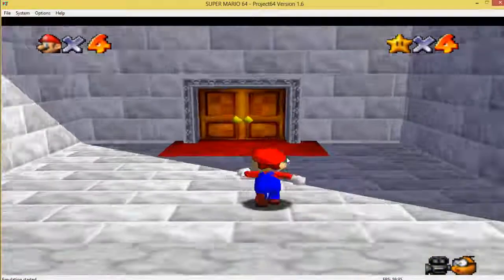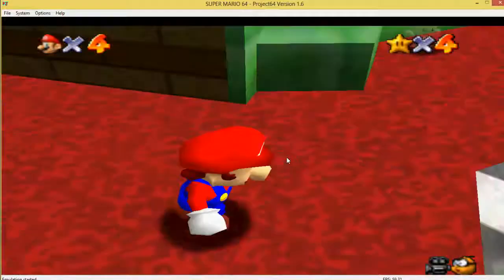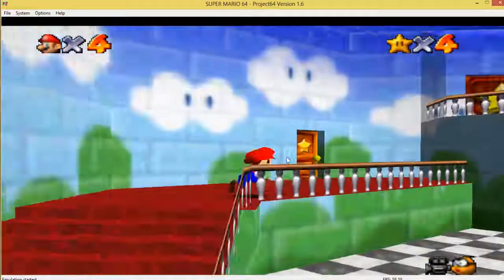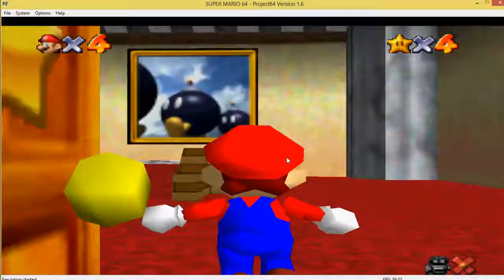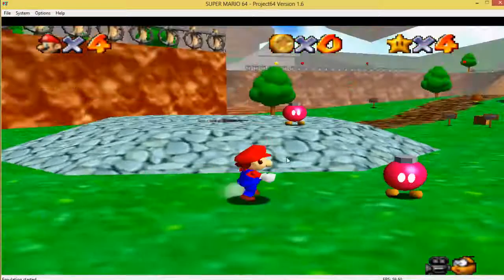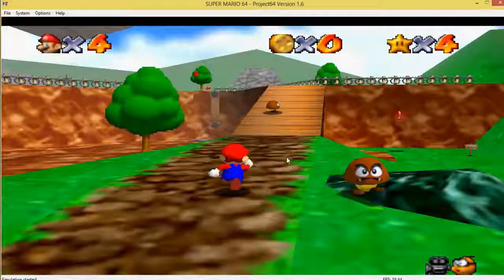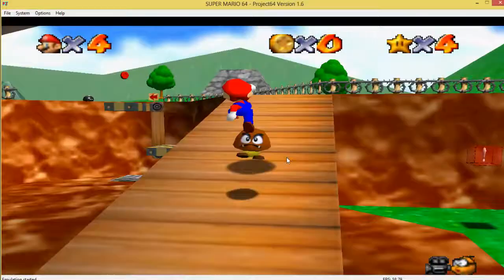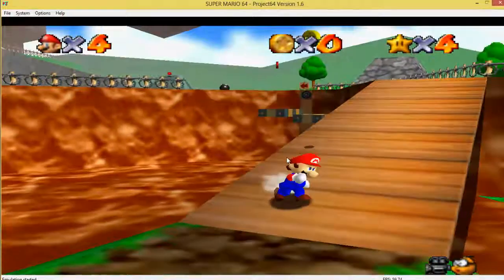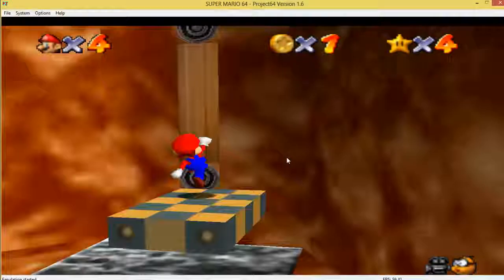From where I left off, we had one star we could get in Bob-omb Battlefield, which was the red coins. I know I can get the other two, but I want to save them for later - for getting them properly, like getting the chain chomp's gate with the vanish cap, and getting all hundred coins once I've got all the other stars in this level.